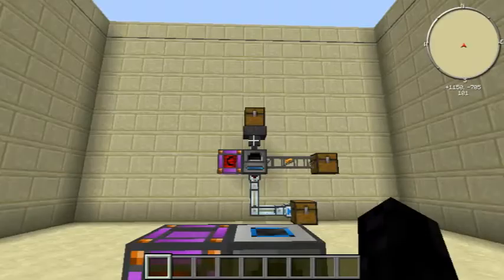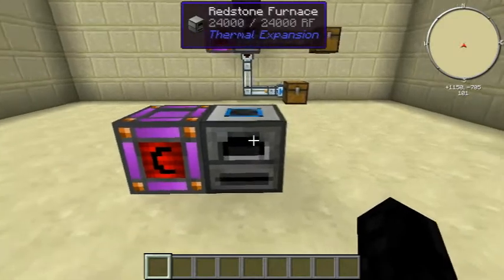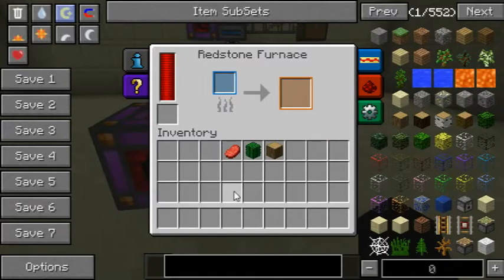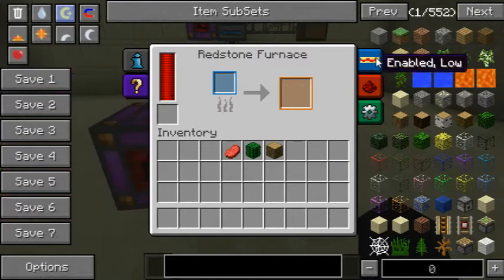Hello guys, today I want to be showing you the Redstone Furnace from Thermal Expansion. It's basically the same as a vanilla furnace except that it uses Redstone Flux. As you can see here in the interface, we've got power and input, output, and some informational slots.